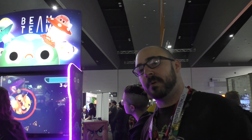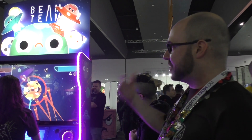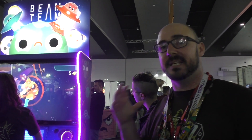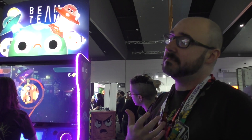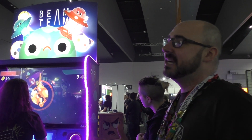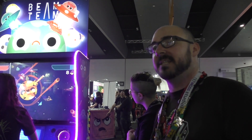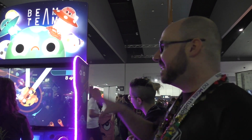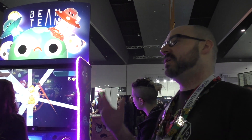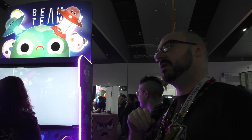So Beam Team is a two-player cooperative game. You spin around different planets. The story — you don't really get the story that much in the arcade version, but it is on the PC and Mac releases. Your ambassadors from the cat planet are going out to meet other planets, except your orders got mixed up in transmission. So instead of going out to meet the planets, you think you have to go and destroy all the planets. And at the end of the game, you go back to the cat planet and they're super annoyed and they try to kill you. That's the final boss of the game — your own home planet.